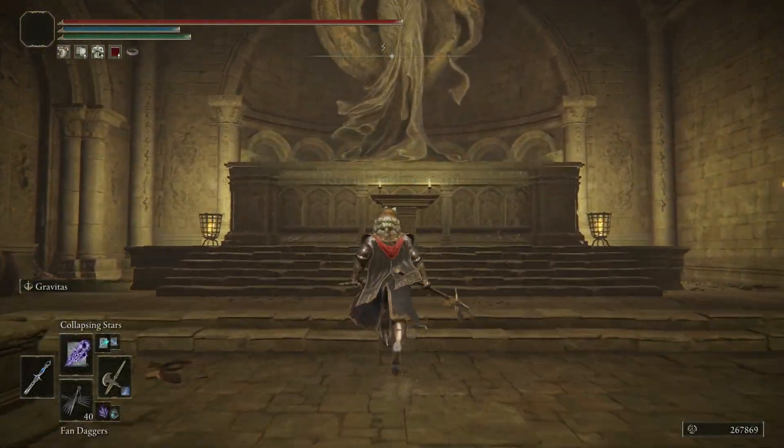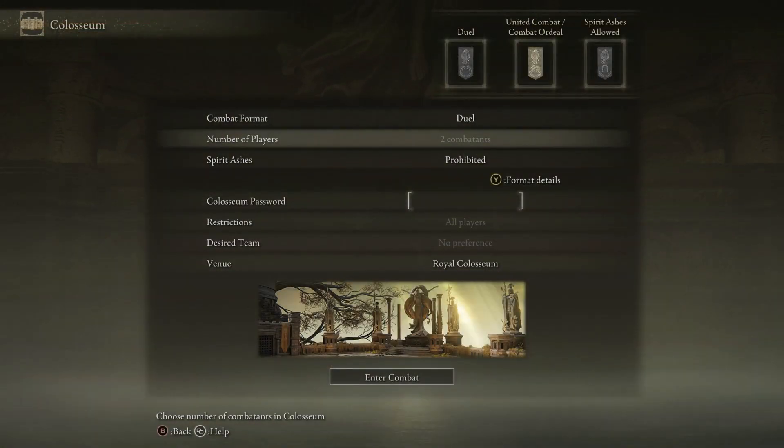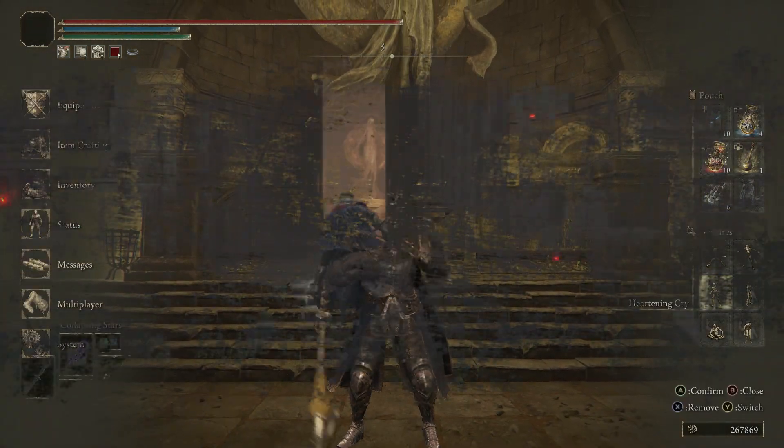There are three modes of battle to choose from. The coliseum in Leyndell unlocks classic 1v1 duels where you get three minutes to defeat your opponent. Crimson flasks and Wondrous Physic are disabled but you get three cerulean flasks to refill your FP during the fight.